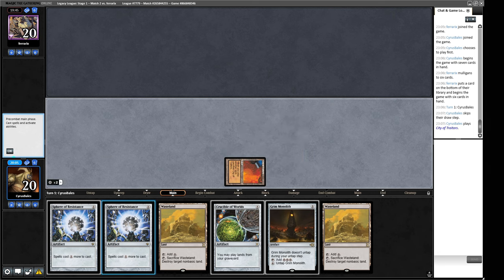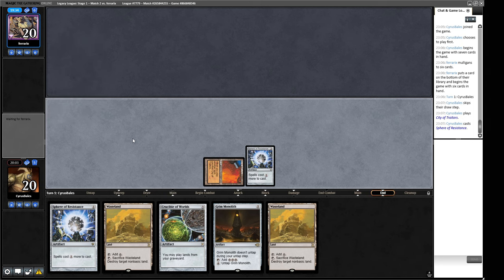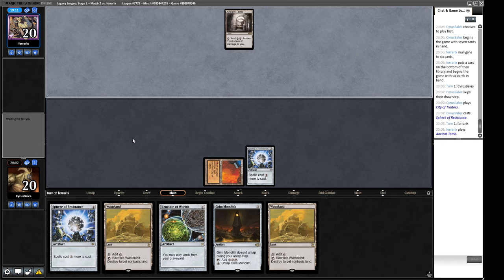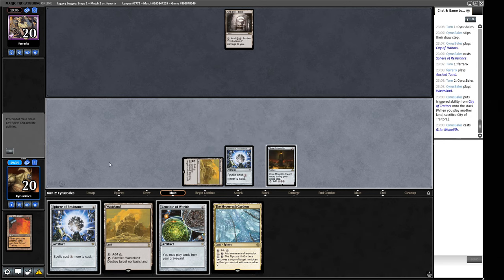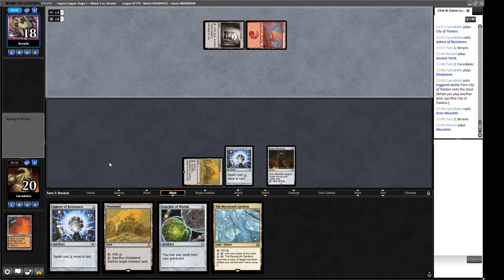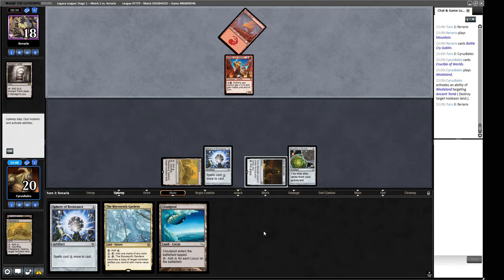Goblin decks can kill you on turn one but not under the Sphere. We draw a sol land — tempted to play another Sphere. Next turn we can play Crucible and Wasteland our opponent. The big turn is whether our opponent can get something in. It's just a Goblin Rabblemaster — annoying but we have time. We play Crucible and lay down what this game is about — the Wasteland lock is set up.